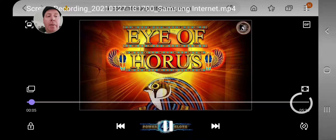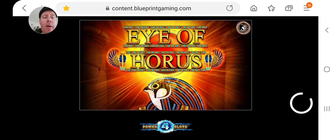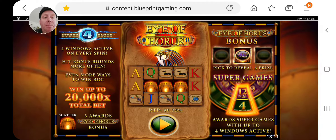Hi guys, welcome back to Realistic Gambling. I promised you Eye of Horrors Power 4 slot, so here we go. This is what we're trying to do. Four screens go in, you've got the super games there, the scatters are the same as the normal Eye of Horrors, so let's get going.